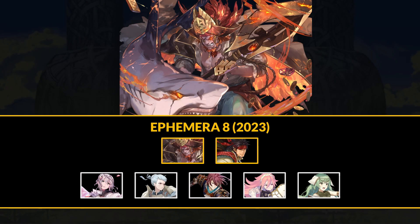Update 7.8 has 8 Divine Codes to earn and a new set of common manuals. Today we'll talk about what's on offer for this month.